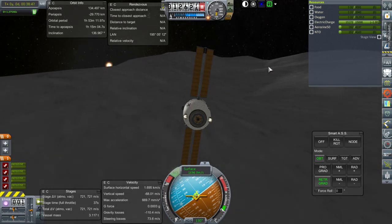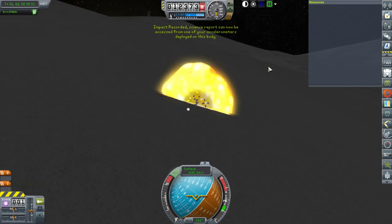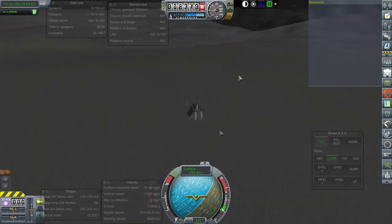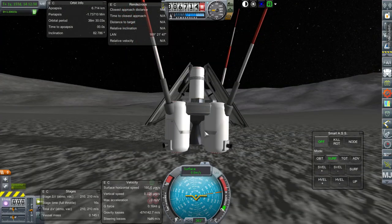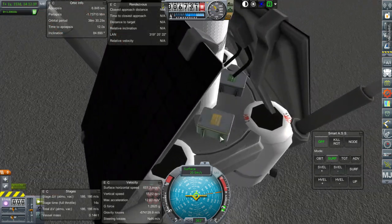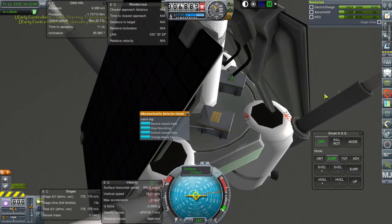The vessel impacts on the hillside and the impact is recorded. There's some extra lag from switching between vessels. Collecting impact data before the full impact yields only 53 science this time.